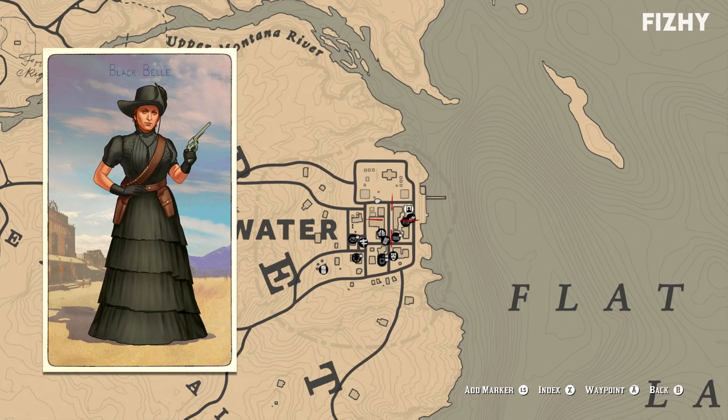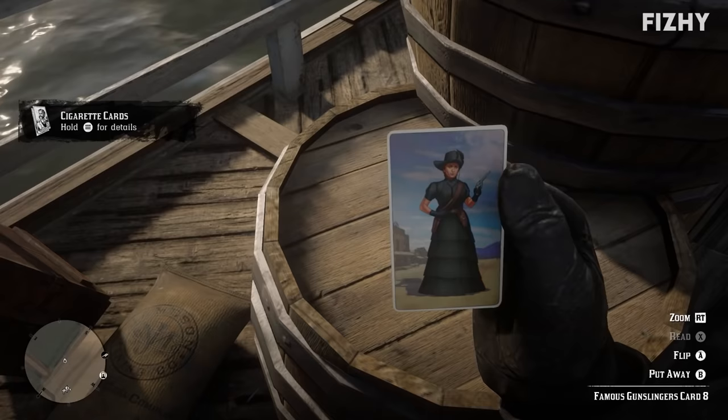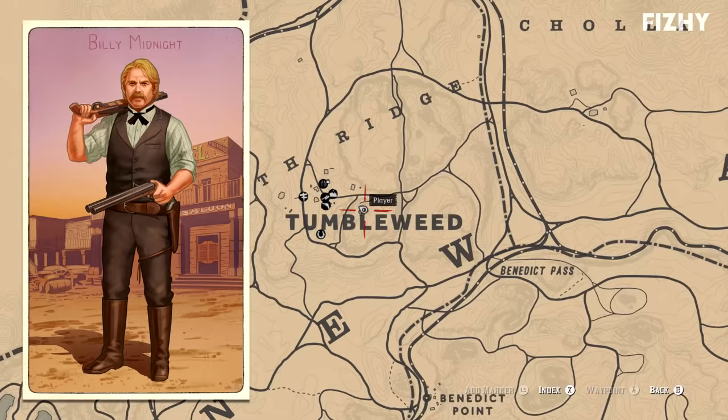Landon Ricketts then passes away peacefully in 1914. Black Bell's cigarette card can be located at the Riverboat Company docks in Blackwater, sat atop a barrel looking out over the water. Mabel Elizabeth Coulter was an infamous member of the Coulter-Tobin Gang, though believed to be the sole surviving member, her actions leading her to become known as the infamous gunslinger Black Bell. It is believed she married six times but never divorced any of her husbands. She can be encountered in The Noblest of Men and a Woman, and is the only gunslinger who does not become hostile, though after the mission she is still on the run from bounty hunters.